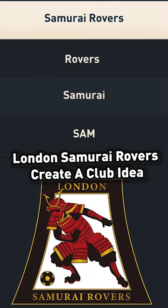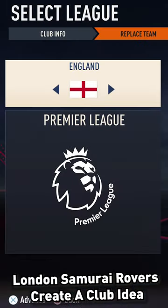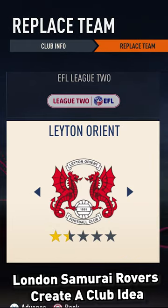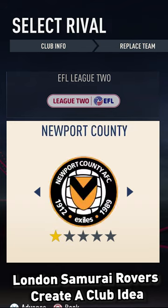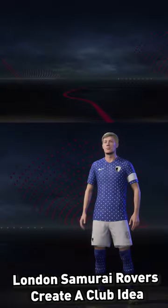Please allow me to introduce you to the London Samurai Rovers FC. This is actually a real club based in London. You might think that's a very bizarre name. It's actually based from a bunch of Japanese people who live in London that wanted to play football. They play at a tiny stadium with just 100 seats in London, and they actually play in the Combined Counties League in real life, which is around Tier 8 or 9 in the English football system.